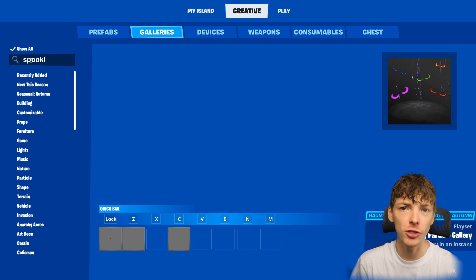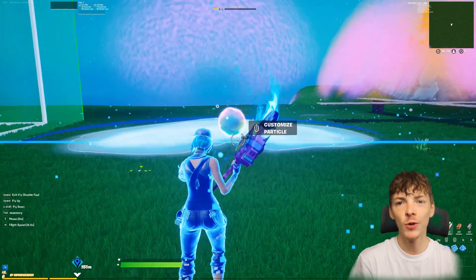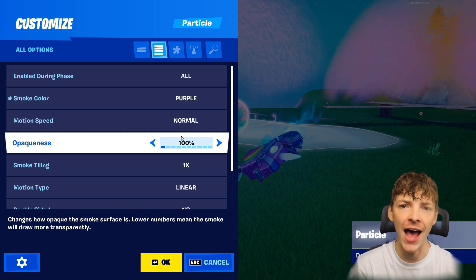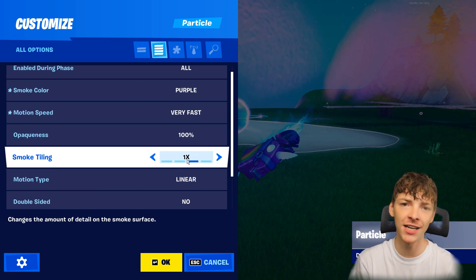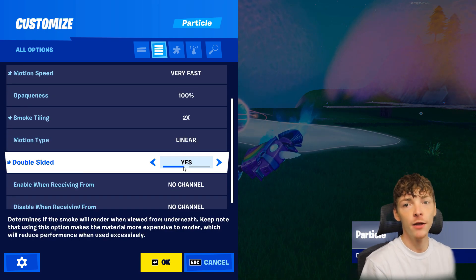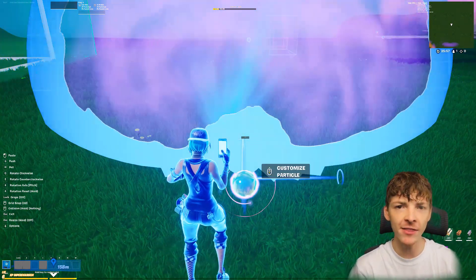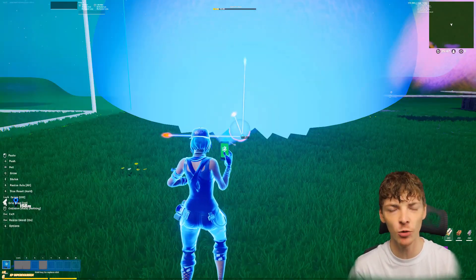Step 3: we are going to pull out the spooky particles gallery and grab out the smoke piece. We need to change the smoke color to purple and the motion speed to very fast. We are also going to set the smoke tiling to 2x and set double sided to yes. Then we want to rotate it so that it is facing straight up in the air, and once we have it there we are going to use the pitch axis and rotate it one time so it is facing inwards just like this.